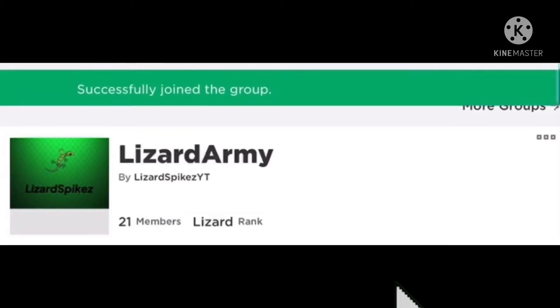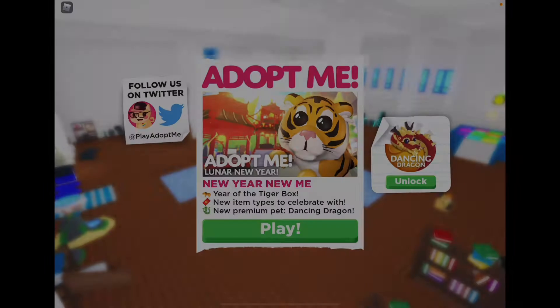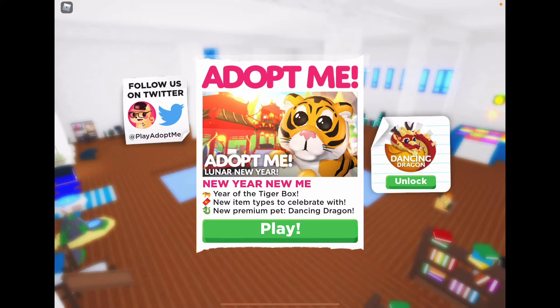Hey guys, please join my group Lizard Army and check out my merch in my store. Welcome back to my video! Today, Adopt Me released their Lunar New Year update — it's out! It says 'New Year, New Me, You're the Tiger' — new item types to celebrate with.